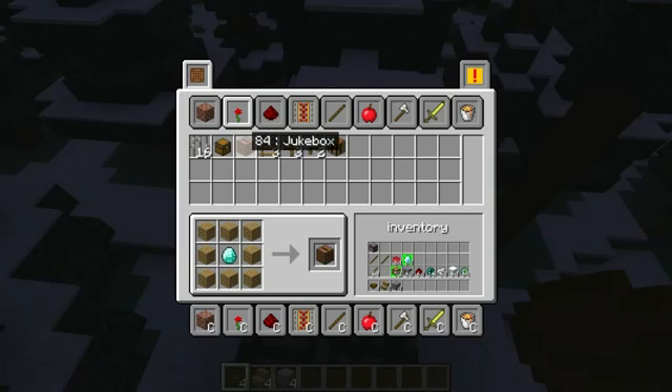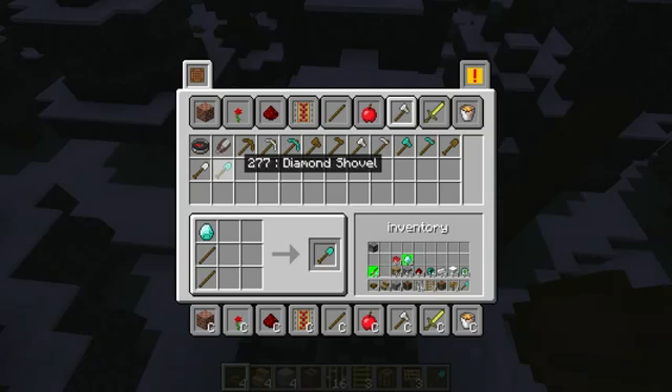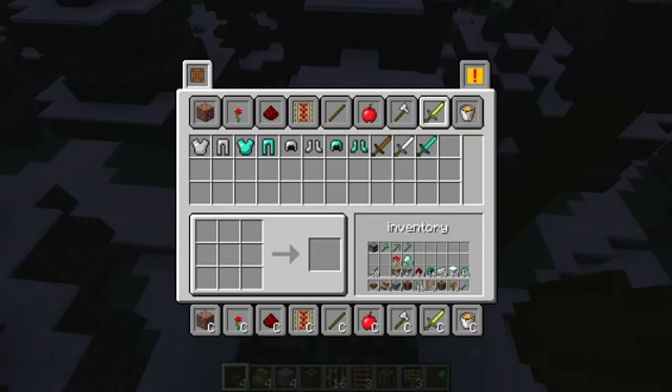Nice, I can make a jukebox. Cool. And iron bars, and a ladder, and another crafting table, and a sign — everybody likes signs. Foodstuffs? I can't make any foodstuffs, but I can make a lot of tools: a diamond shovel, a diamond axe — my mistake — a diamond pickaxe, and a diamond hoe. I can make a diamond sword, diamond boots, diamond helmet, diamond leggings, and a diamond chest plate. I can also make a bucket and a cauldron — I didn't even know I could do that. Cool.